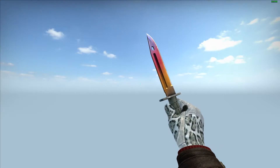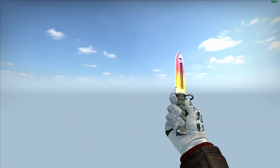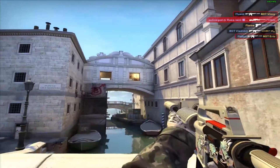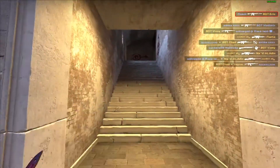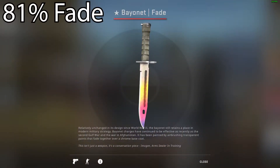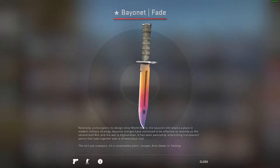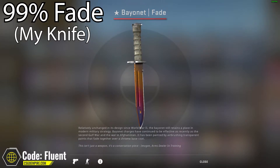Now some of you that know quite a lot about CSGO skins might have already noticed what else is rare about this knife. This Bayonet Fade is actually a 99.2% fade, which makes it a lot more expensive. On every fade knife you get a percentage of fade — the lowest you can get is around 78%, and the highest is 100%. Most fade knives above 95% fade should normally command overpay, and obviously the higher the percent, the more expensive. So if any of you have fade knives above 95%, let me know in the comments and I can give you a good price check.